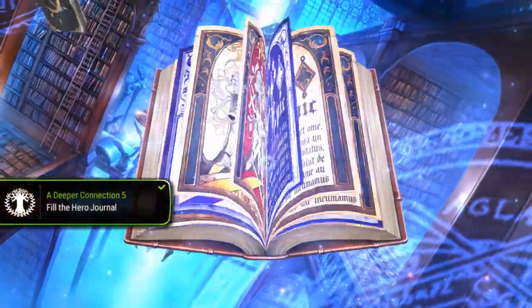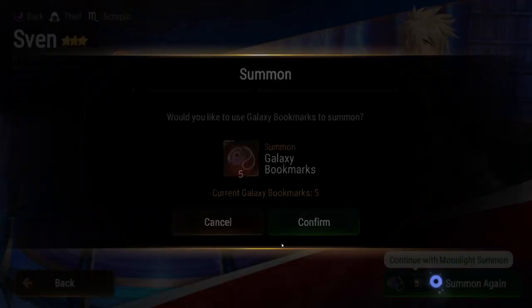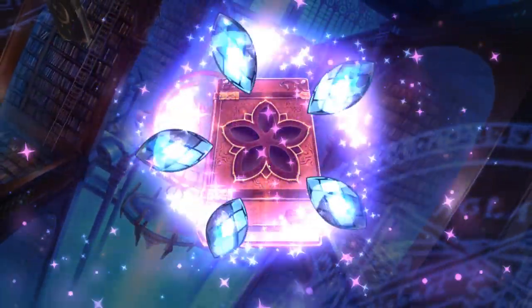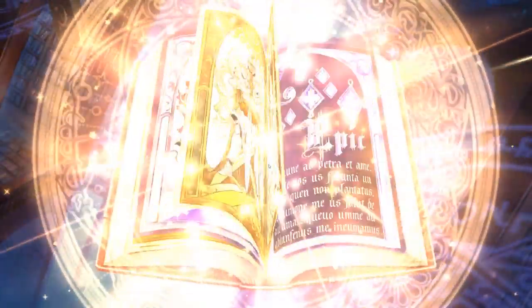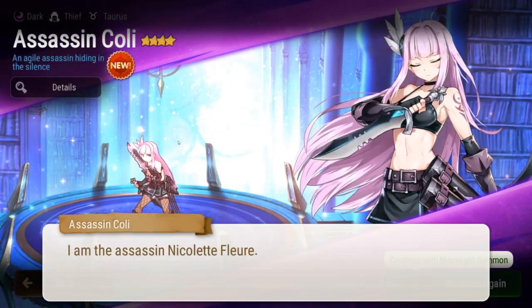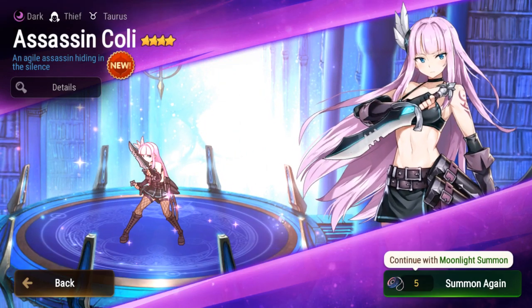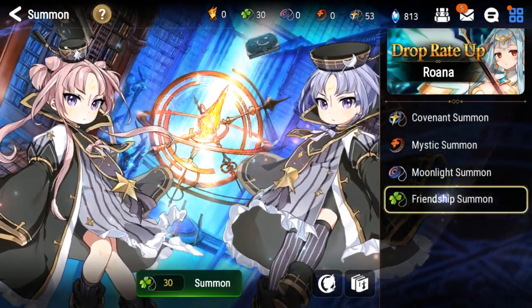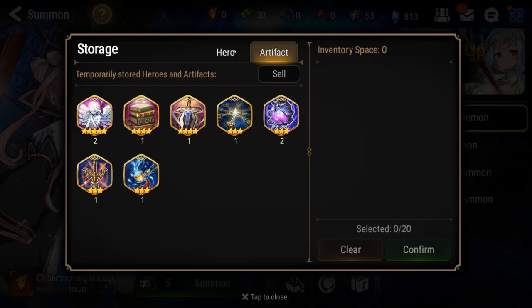Got nothing here unfortunately. There are a few three-star MLs that are worth building — this is not one of them. Four-stars: some are really good. This is one of them — Assassin Nicholette. But her gear quality requires some really good gear and heavy Molagora investment.